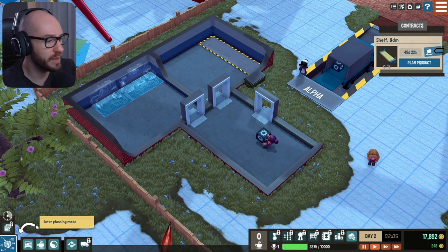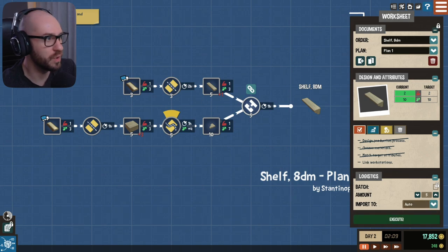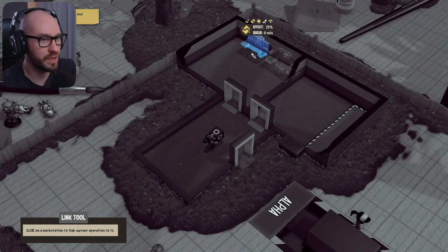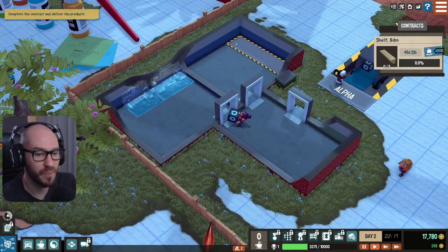Truck arrived at loading bay. Enter planning mode. Alright, so now we can connect this one. I guess we got everything going — this one is already on auto, so we should be all good. Jigsaw cutter — I feel like we need a jigsaw cutter. I think it is. Execute. Alright, look at that — we got so many orders in. Perfect. And if I speed through this, hopefully we're gonna be able to do the jobs.